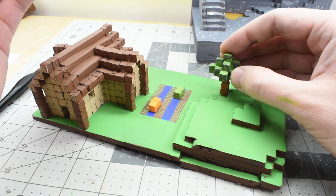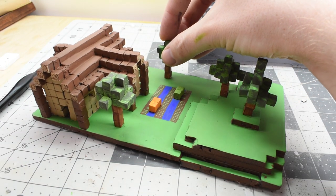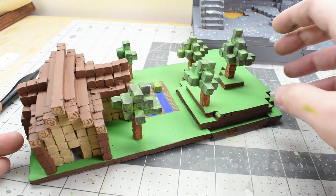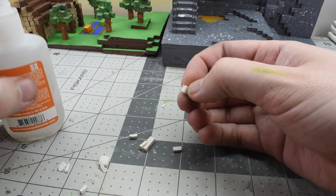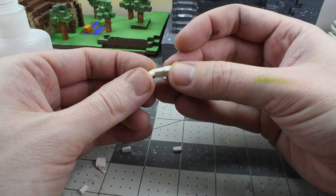Now I wanted to give some more dimension to the farm so I added pumpkins and watermelons. Now just scatter out those trees. Now I made one mini Steve, two mini zombies, and two mini creepers. It's going to take some time — just be patient. Especially with the faces.